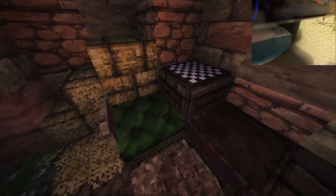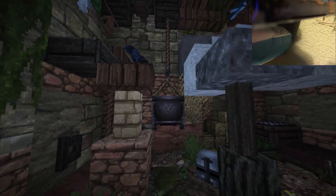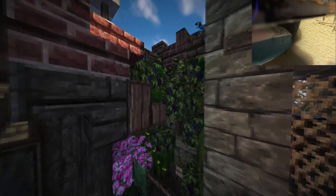Over here we have a nice little seat — looks like they've played some board games — and a little archway with some materials in it. There are lots and lots of details: hanging clothes, foodie stuff, grapevines. This is cool. We've got all of this to explore — this is going to take a while.